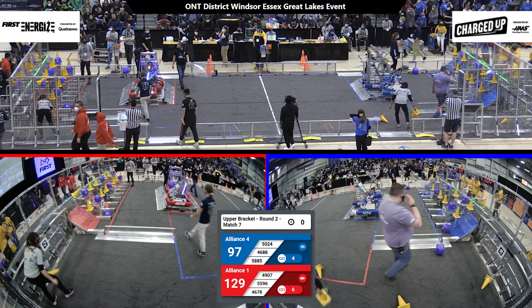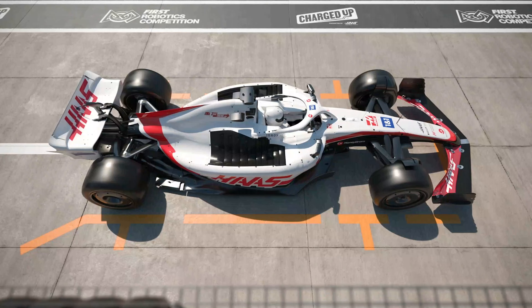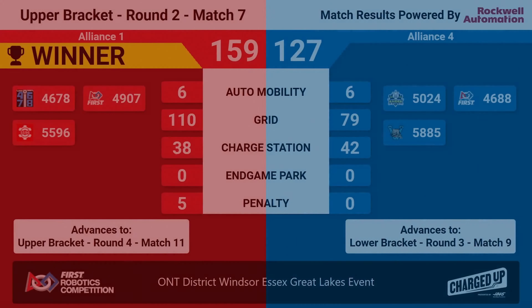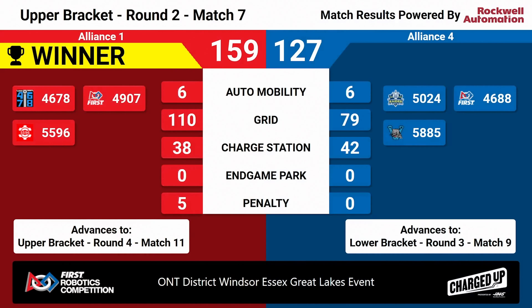All right, guys! Let's take a look at the screen! Red alliance wins this one and they move on to the upper bracket. They get a bit of a break until round four, match 11. While the blue alliance drops down to the lower bracket where they'll play again.